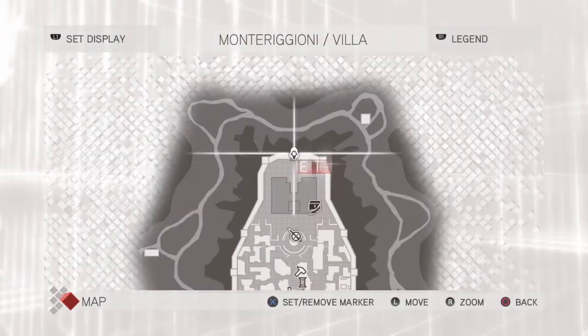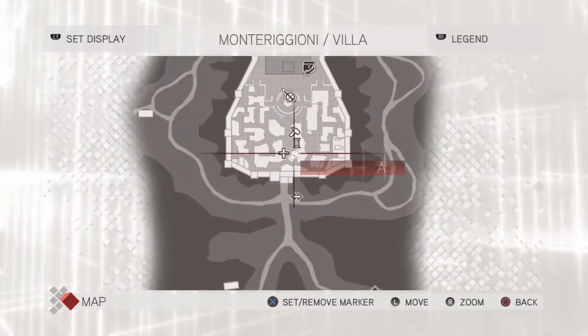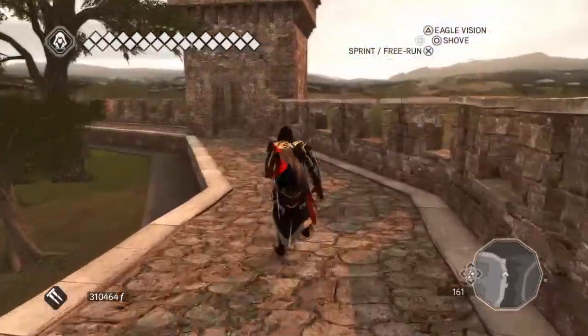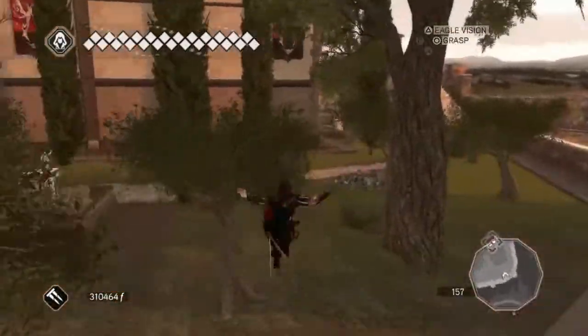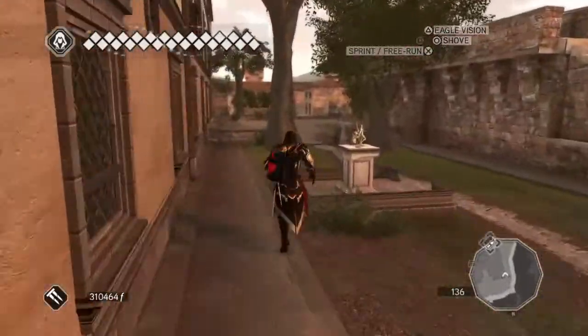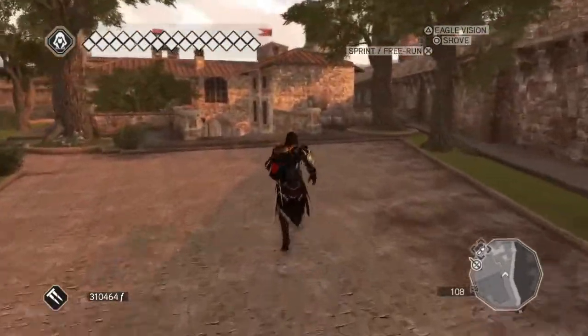We start off here in Montereggioni and we're going to head over to the Art Merchant — that's going to be our first stop. Now to get the paintings, all you have to do is buy them. But unfortunately you can't buy all 30 paintings from one place. You have to buy certain paintings from certain places.